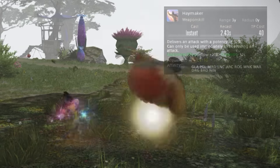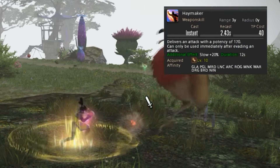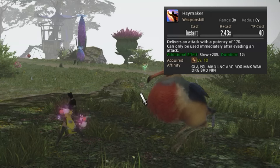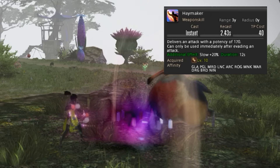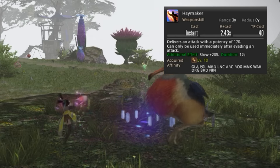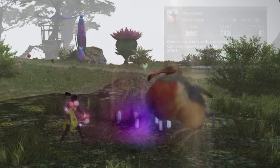Next we have Haymaker. Haymaker goes hand in hand with Featherfoot, but they're both pretty useless in the raid environment. Outside the raid environment, Haymaker is pretty good because the potency is fairly high and there's no positional requirement to get max damage from it.